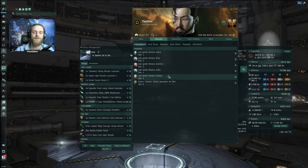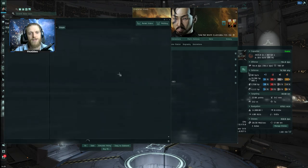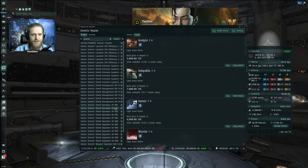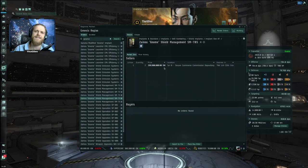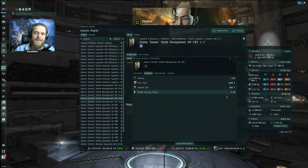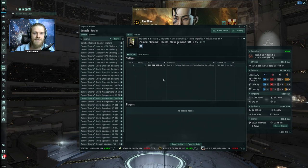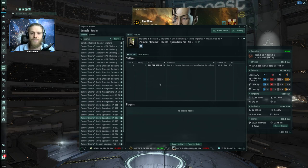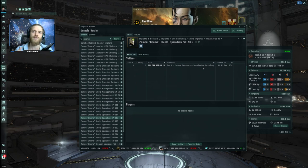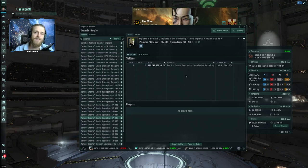For implants, I highly recommend mid-grade Nirvanas with a full set including the omega. But a great place to start is the Gnome implants. The Gnome Shield Management gives 5% to shield capacity - it sells for about 165 million in Jita, which is a steal compared to the Nirvana implants for the same shield bonus. Also grab the Shield Operation implant, also around 165 million, which gives a 5% decrease in shield recharge time. Both are so good you'll likely never need to replace them.